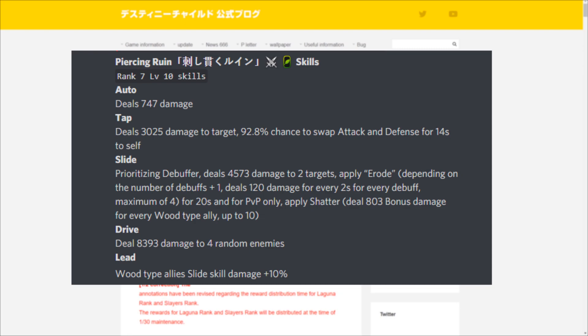For Piercing Ruin's skills: her auto attack deals 747 damage. Her tap skill deals 3025 damage to the target with a 92.8% chance to swap attack and defense on herself for 14 seconds. This high-percentage swap ensures more damage and pairs amazingly with a crit buffer.